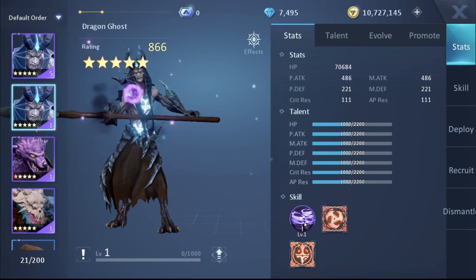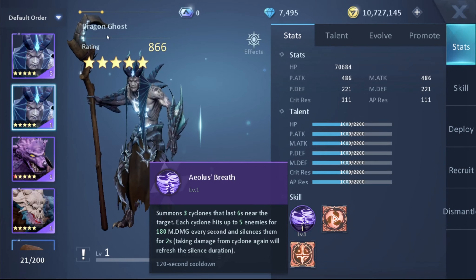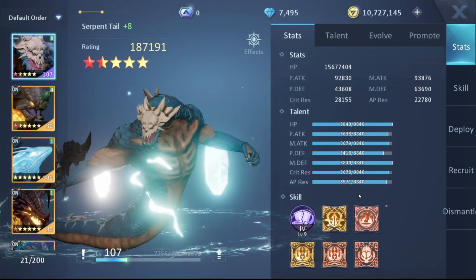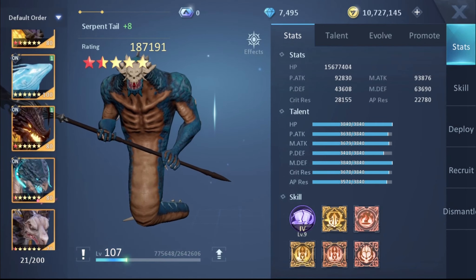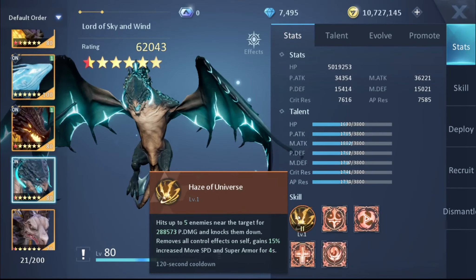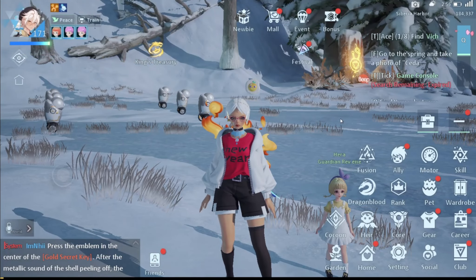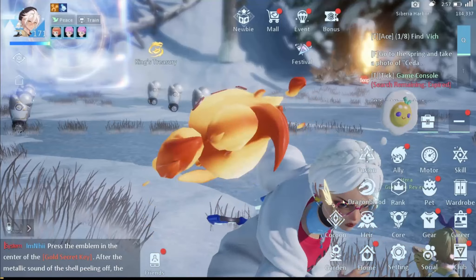For five-star dragons, I suggest three. First, Wingless Owl — it increases your critical rate and critical damage, perfectly made for this class. Second, Serpent's Tail — it reduces your opponent's defense, making it a great debuffer dragon that works for all classes. Third, Dragon Ghost — it can silence your opponent. So: Dragon Ghost for control, Wingless Owl for critical damage, and Serpent's Tail as a damage buffer.